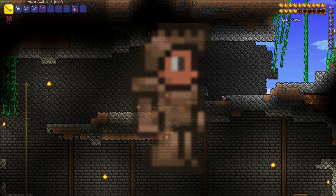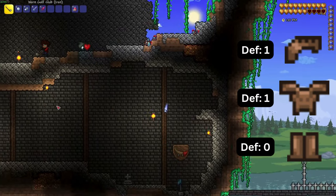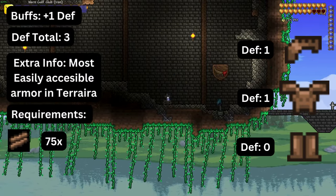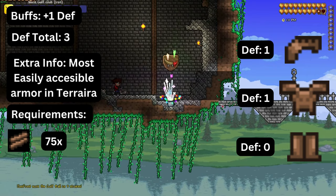Starting with wood armor. Wood armor is the most easily accessible armor in Terraria and can be crafted as soon as you start a new world. The helmet provides one defense, breastplate provides one defense, and greaves provides zero. Wearing the full armor set provides one additional defense, which combined totals three defense for wearing the whole armor set.